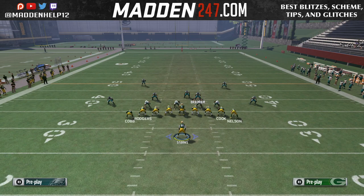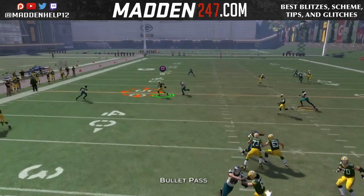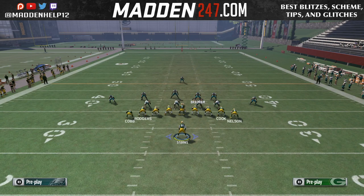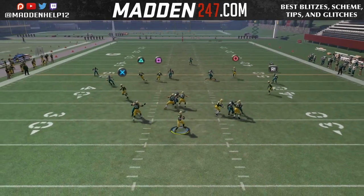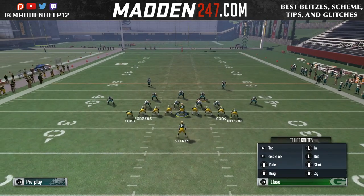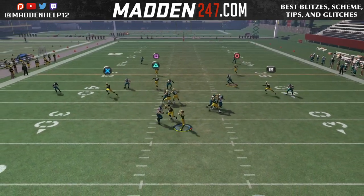The best part about this is you can do it flipped — you can even motion the running back to the left if you're running it flipped. To recap: drag the tight end, fade circle, then motion the halfback out and put him on a slant. If you put him on an option route and then motion him out, he'll be on a slant automatically. Your reads are: quick high point pass, drag, backside slant, then the post. Make sure your tight ends have good route running and your receivers are tall, especially if you want to throw high point passes up the seam right off the snap.